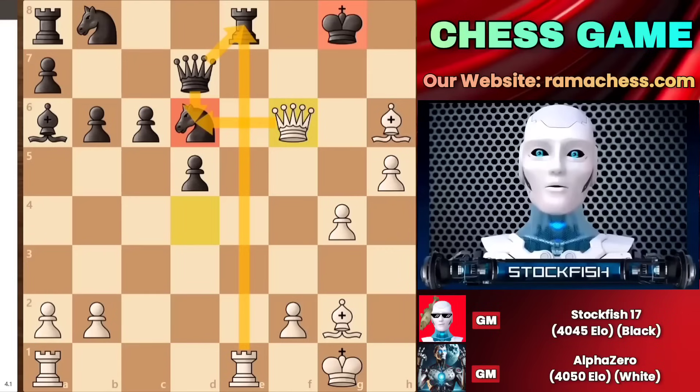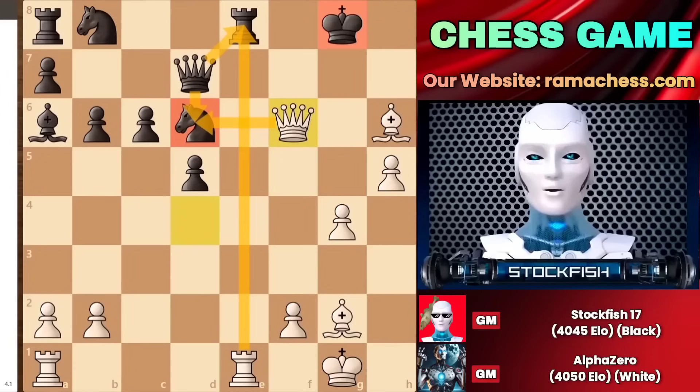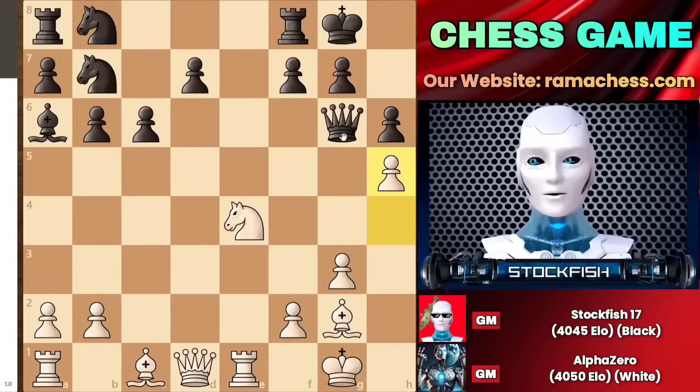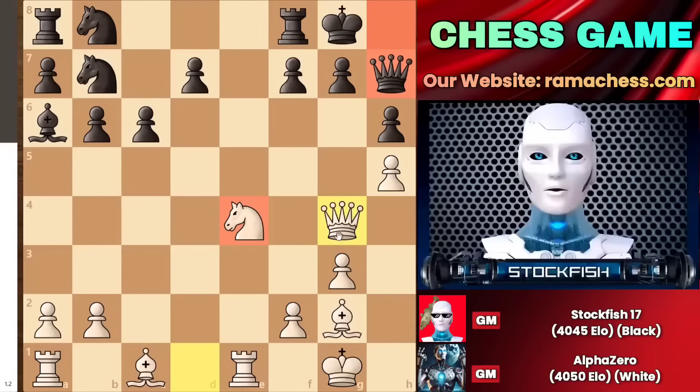Let me share an inspirational quote with you: 'One can choose to go back toward safety or forward toward growth. Growth must be chosen again and again. Fear must be overcome again and again.' Going back to the position, we discovered that playing any normal move such as e6 or queen e6 would be a very bad choice. Another possible move is queen to f5, which is also bad. Therefore, the queen goes to the h7 square. On h7 we have queen to g4, the queen coming through to check the king and queen simultaneously on the board.